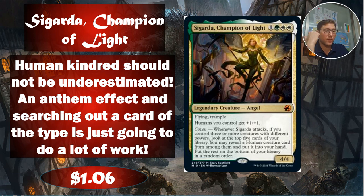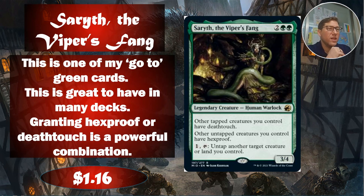There are so many decks that can just get so much value out of this. Selesnya is a great color combination for this as well. Anyway, it's only $1.06. I actually don't have one of these — I should order one if I don't pull it.